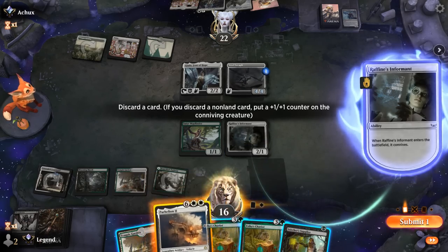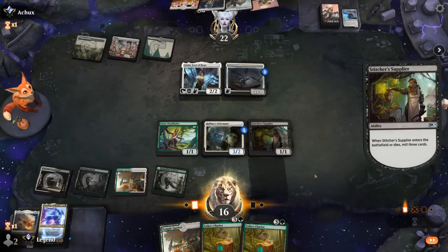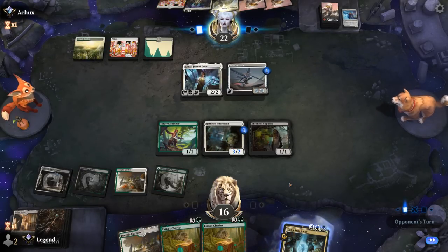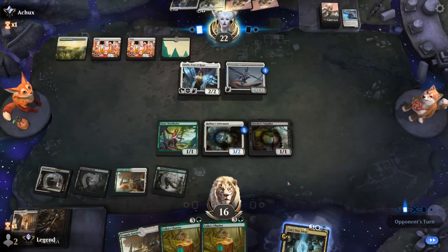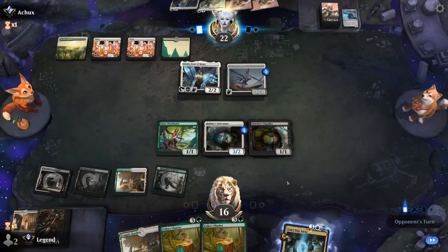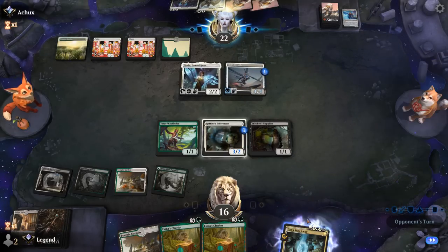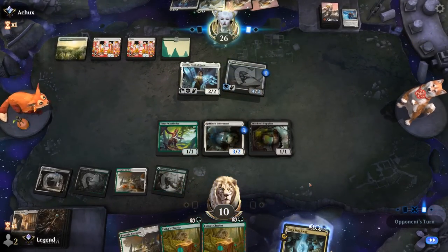Stitcher Supplier instead — we'll discard Parhelion, play Supplier, and hope to mill Can't Stay Away. And there it is, so next turn we can bring back Parhelion. Is it too little too late? It may be. There are not a ton of matchups where bringing back Parhelion isn't just game over, but against Angels where they have lots of big flyers, that's one of those where their natural game plan lines up favorably. We just need to have the combo very early on to overwhelm them.